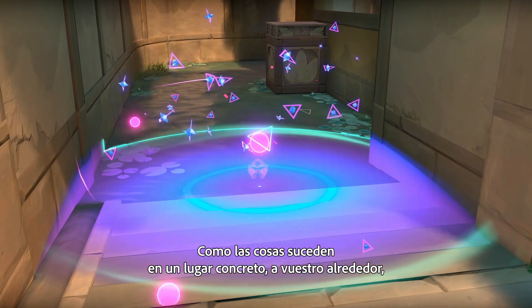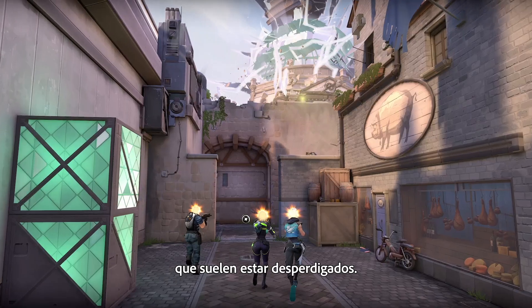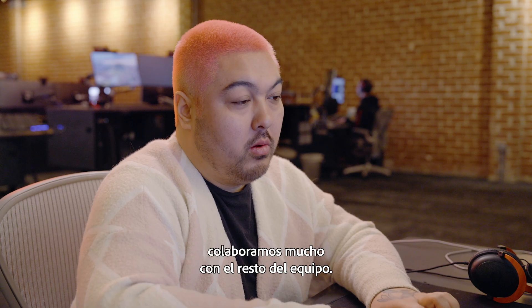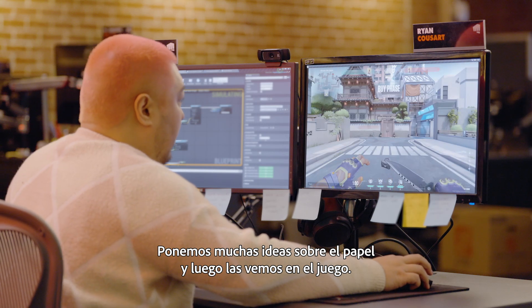With things being localized, things happening kind of around you, it makes it a lot easier compared to some of our flashes that tend to happen like over there. For all of our agents we start with a paper kit, a lot of brainstorming and again a lot of collaboration with the rest of the team, to get some ideas on paper and start to see it in game.